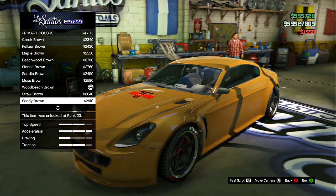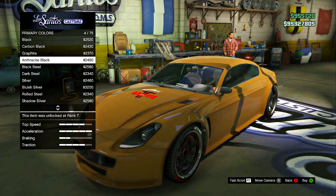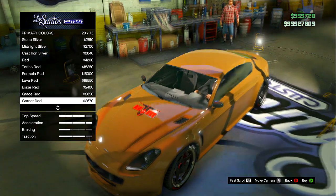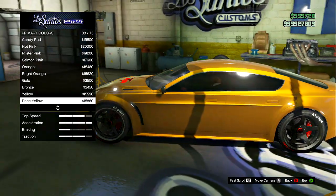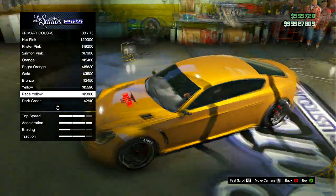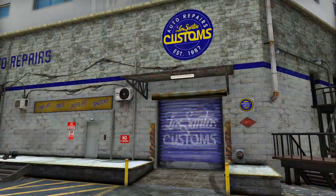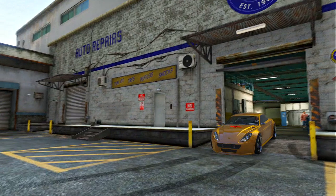You guys want to go to Metallic and actually get the bronze color. Then you guys want to go to Pearlescent and basically you guys are going to either choose the yellow or the race yellow. The race yellow looks better. This is a good combination because Rockstar's gold color is pretty dull, and adding these two combinations makes it a much brighter and better gold color.